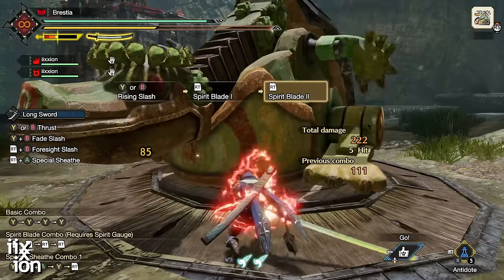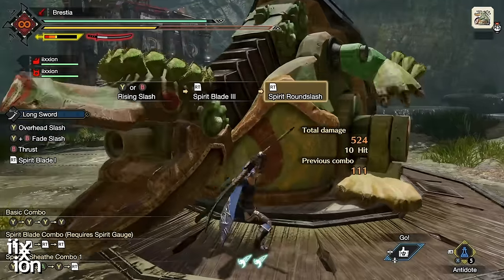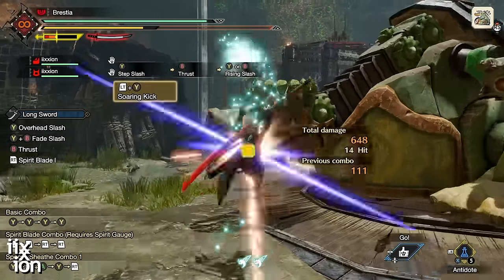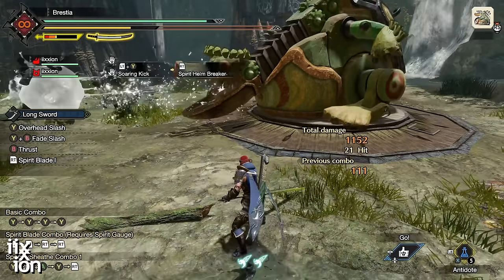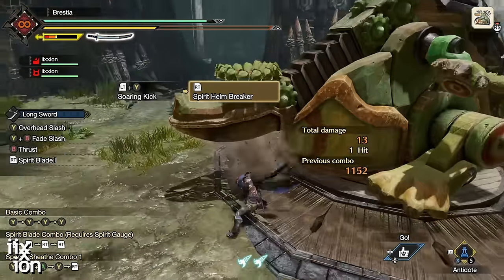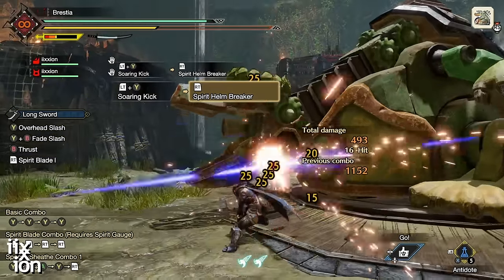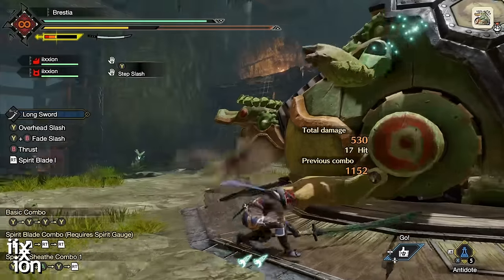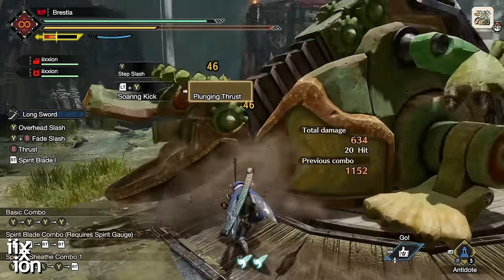The Spirit Helm Breaker uses up one of your charge levels — from red to yellow, yellow to white, and white down to nothing — and notice the damage numbers get much smaller each time. It's really hard to talk about one aspect of Longsword without talking about the others because everything is so interconnected. The first switch skill is Soaring Kick, leading into two nice follow-ups: the Plunging Thrust and the Helm Breaker.